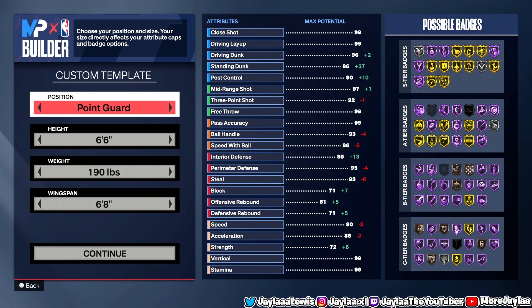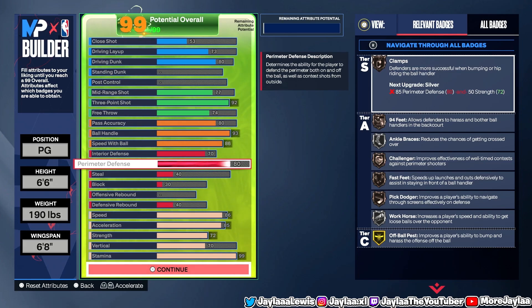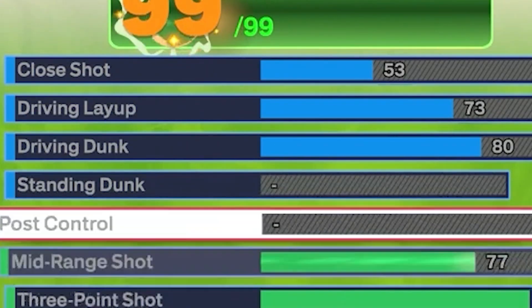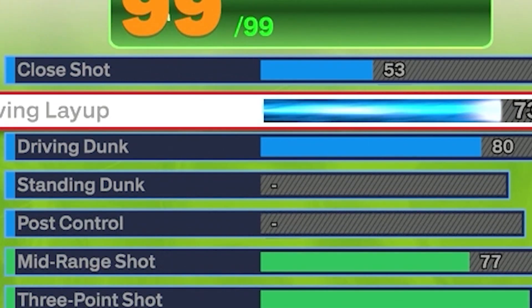For my first build here, I decided to go with a point guard with a height of 6'6", a weight of 190 pounds, and a wingspan of 6'8". For my finishing, I went close shot 53, drive and layup 73, and drive and dunk 80.